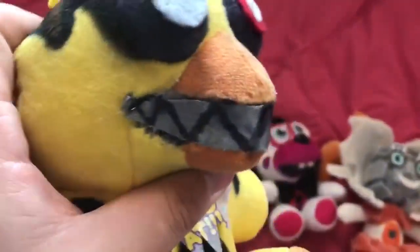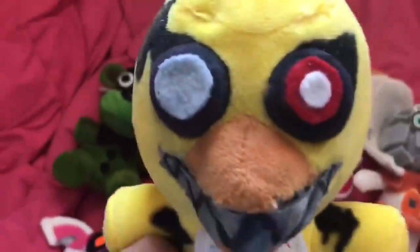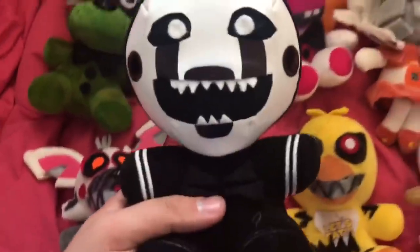Next we've got a very requested character — Nightmare Chica. I tried doing something different with the mouth using a different fabric, and I kind of messed up — it's peeling and looks a bit bad, and the marker spread. So Nightmare Chica's mouth is a little bit of a failure. But other than the mouth I think she looks good. I cut the bib to be a little spiky, she has some holes, and I drew withering all over her. The eyes look good — I really like this plush besides the mouth.